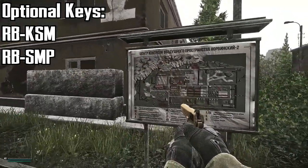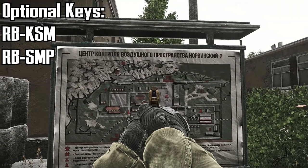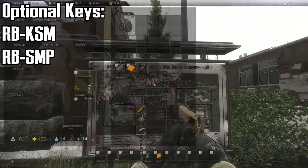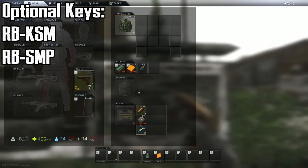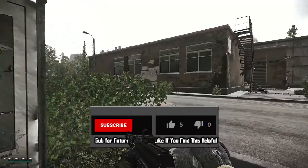All right, we are over on Reserve at the White Bishop Building. There's two optional keys — RB KSM and RB SMP. You don't need those keys, but they'll give you two extra rooms. Also, we're not using a backpack because we're going to take the sewer manhole extract, and you can't use a backpack for that.